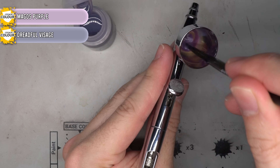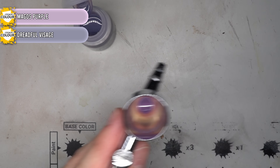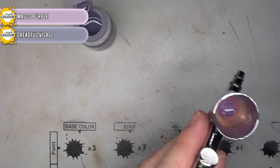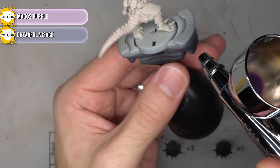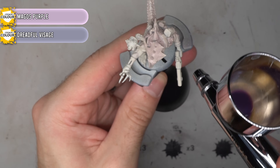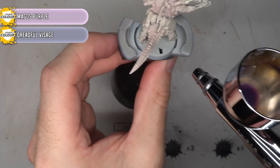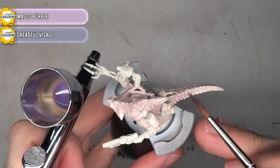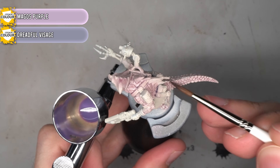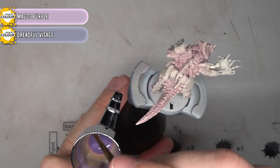In order for the skin to have some definition to it, a mixture of Magos Purple and Dreadful Visage contrast paints were mixed together in my airbrush with some thinner. The greyish lavender colour of Dreadful Visage helped to desaturate the Magos Purple a little and toned down its intensity. This mixture was then lightly sprayed across the scales, head crest and feet, subtly adjusting the tone of the skin and adding a little pinkish purple, emulating the appearance of albino lizards. This exact same mixture was then applied with a brush directly into the recesses of the scales, resulting in more definition being added whilst continuing with the colouration started in the previous step.